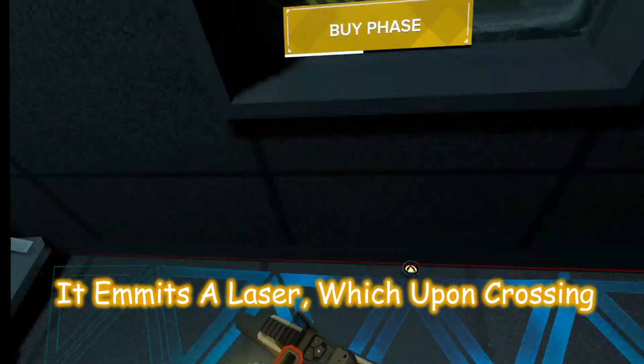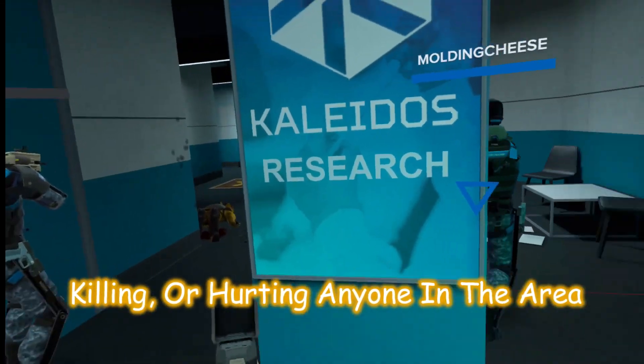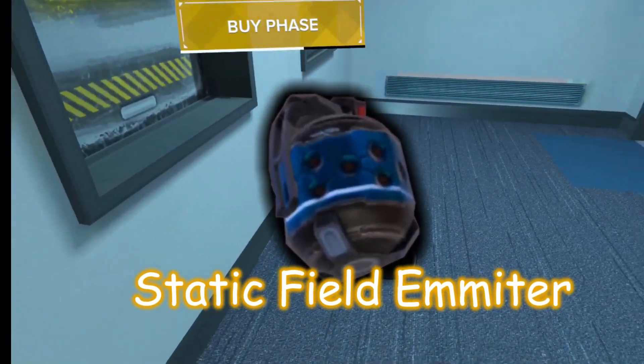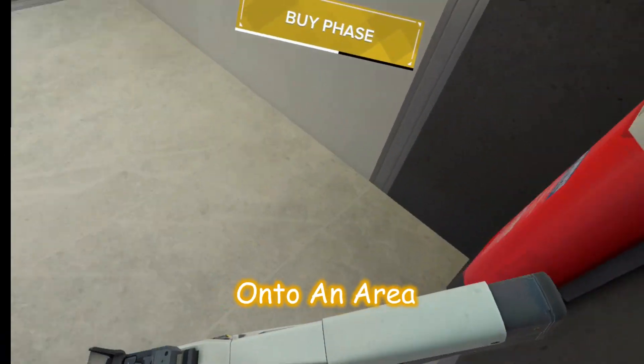Revolters. The tripwire, costing 200 points, can be activated with the trigger then placed on any surface. It emits a laser which upon crossing will cause the device to explode, killing or hurting anybody in the area.